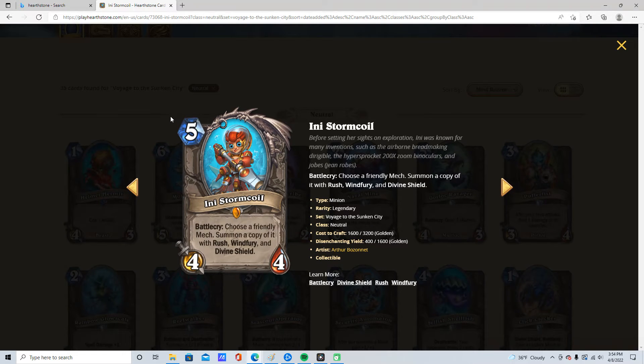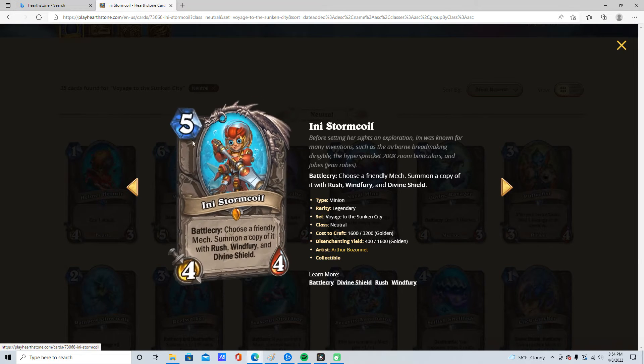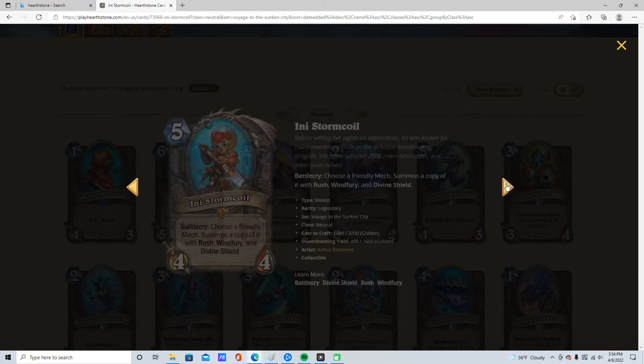5 mana, 4/4. Choose a friendly mech, summon a copy of it with Rush, Windfury, and Divine Shield. The original does not get that. Still really good. Paladin is going to love this because they're going to make very big mechs, and this is going to make a copy of that big mech. 4 star. It's probably only run in Paladin, but still very good in Paladin.